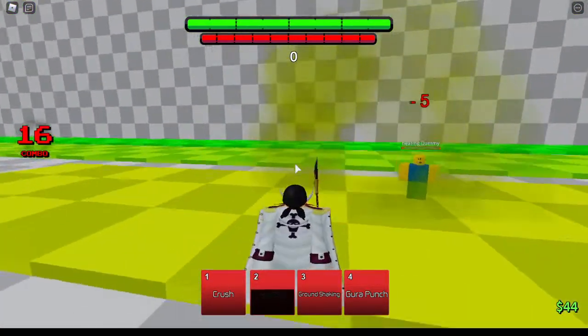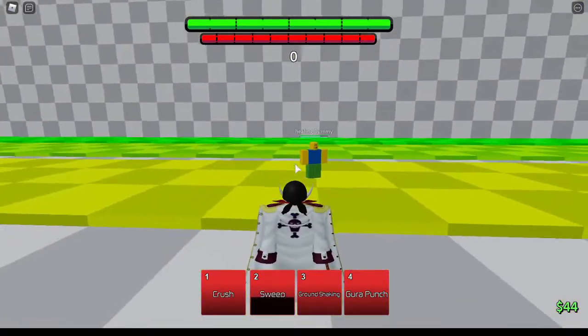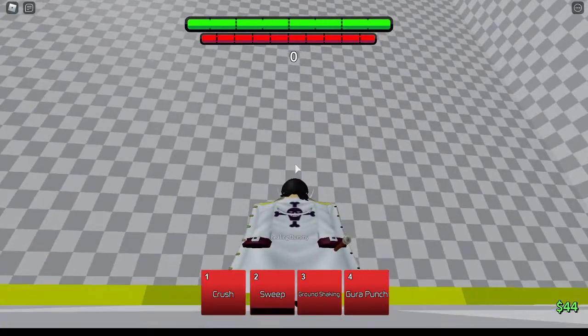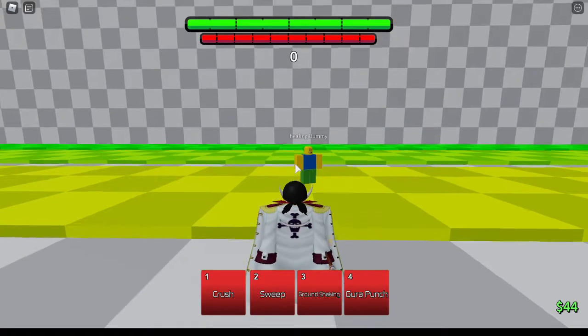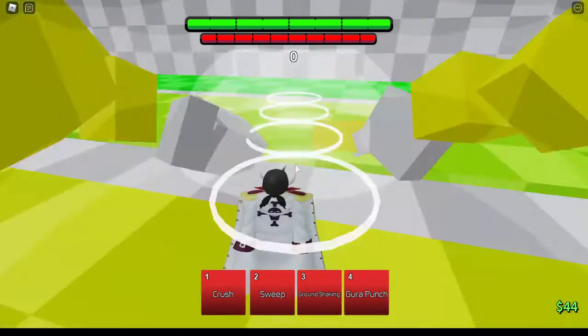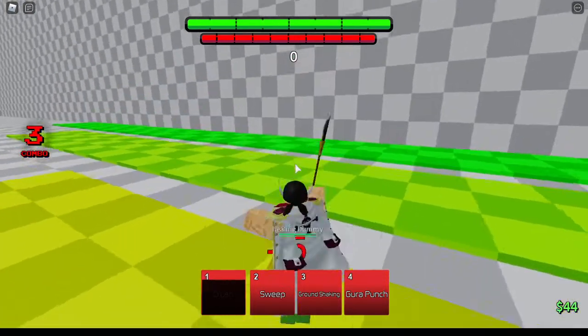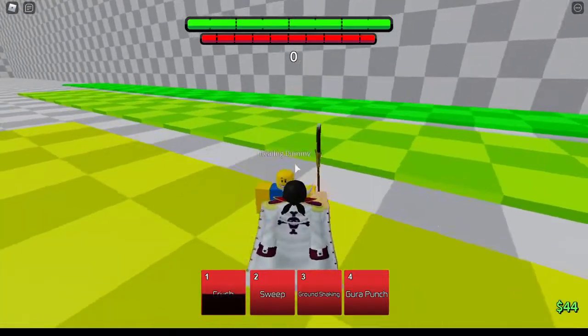It should look something like that. For the alternate one: bring them up on the second m1, sweep, start doing the ladder combo, push them downwards, use four as you push them down, then dash forward.